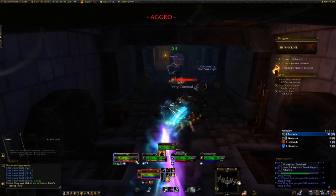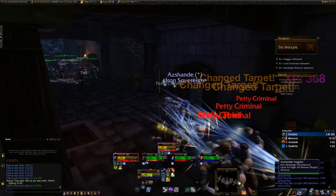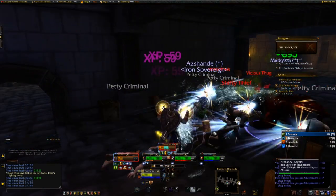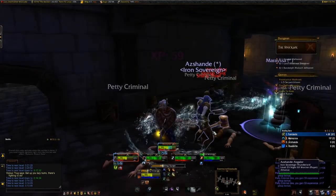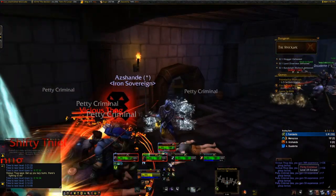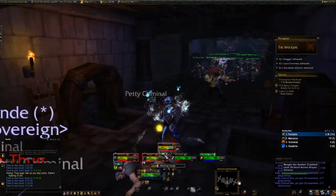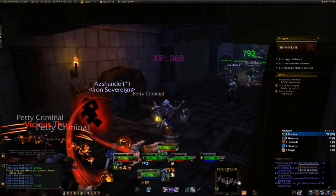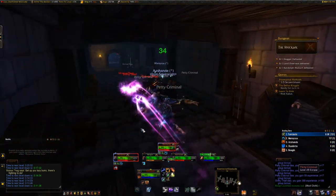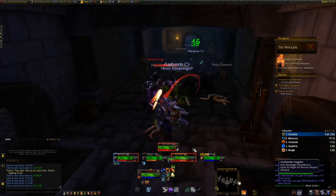We're going to try to keep the tank up. We have aggro. A bunch of racials. Spam your Healing Surge if you can get one off in time. Taking a lot of damage. Try to keep everybody up at the same level. Looks like we will not be able to do too much damage this time.